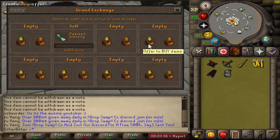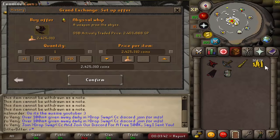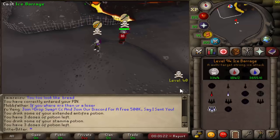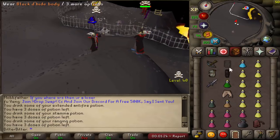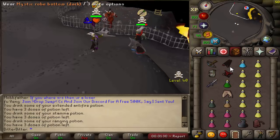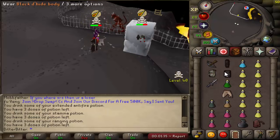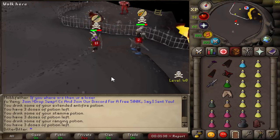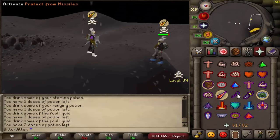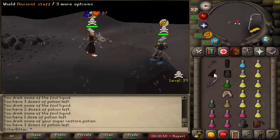1.63 mil cash stack — a whip is still about 800k away. I'm going to spend maybe 500k on supplies then go out and get that money for the whip. This guy — he's got a name like he clans, I think he's in CL which is like an Aussie clan. Either way, good luck. He's risking about the same as me — mystic, black d hide, he's probably just got an AGS, G maul, and no rune pouch.